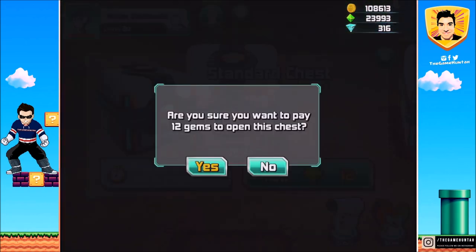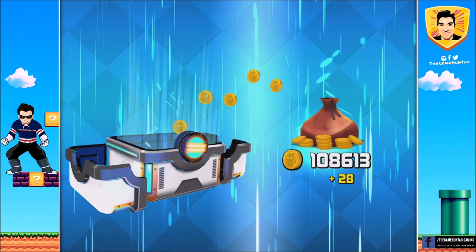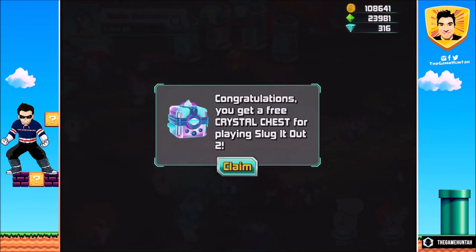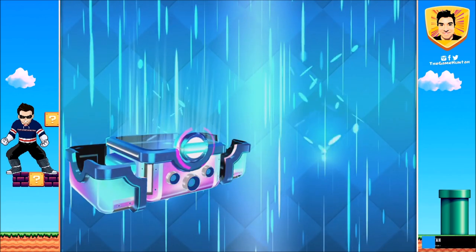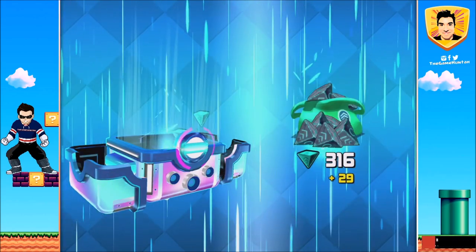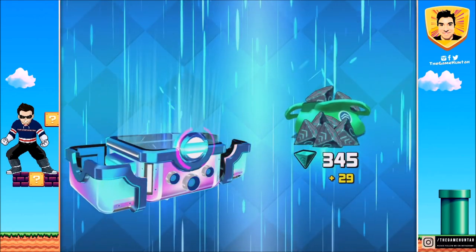I do not remember what is inside this standard chest. I thought the crystal chest was better — it's not that great. Congratulations, you get two! A free chest for playing Sluggera. I'm just getting coins, gems, and an evolution stone. That's great.